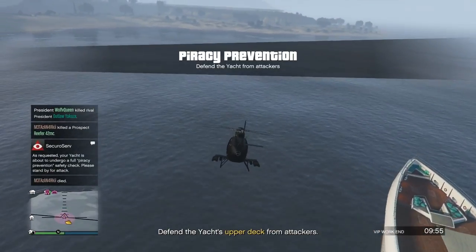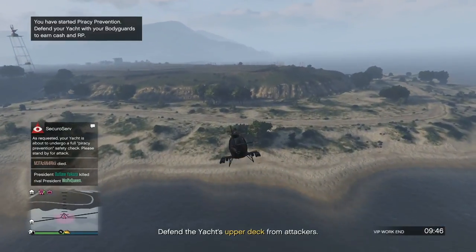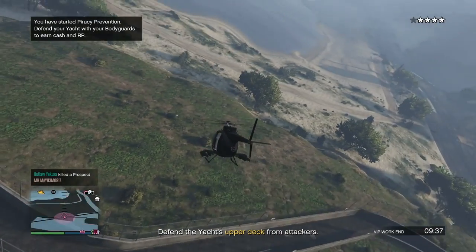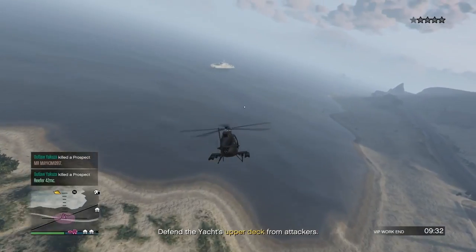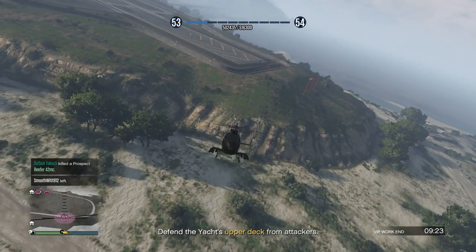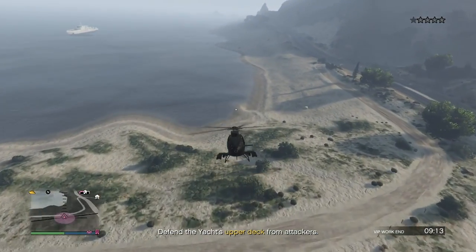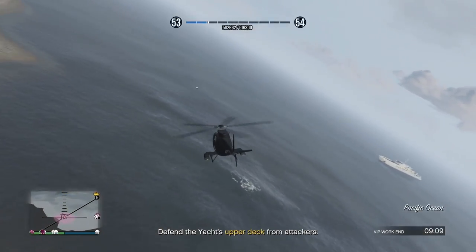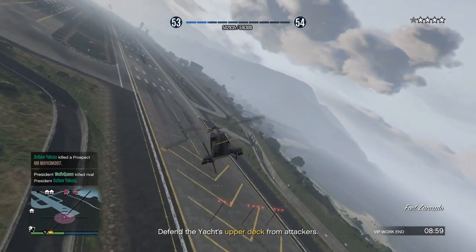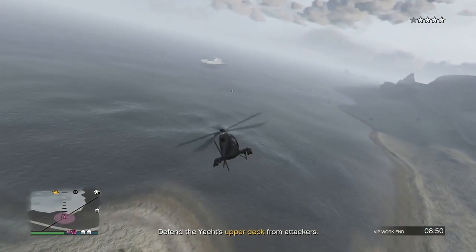Fly over to the military base. Once you cross over those gates you'll get four stars. Start turning around immediately and fly back towards the yacht and the water. The stars start flashing right when you get to the shoreline — and then boom, they're gone. You get four stars taken away that simply and quickly. Just keep doing this — fly back over the runway, get four stars, they start blinking as you leave the base, hit the shoreline and they go away, and you get 400 RP each time. You can do this the entire time during Piracy Prevention and since you did the solo public lobby glitch, you also get $30,000.